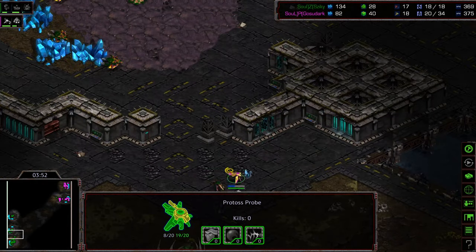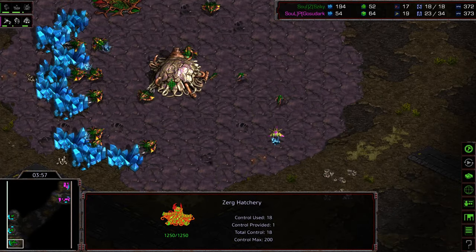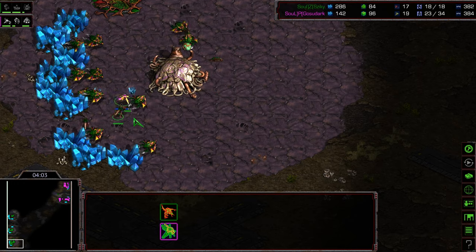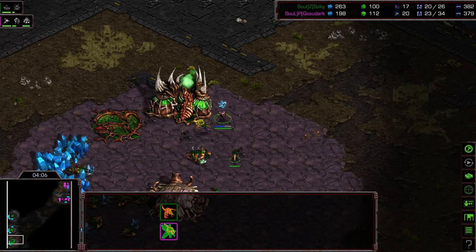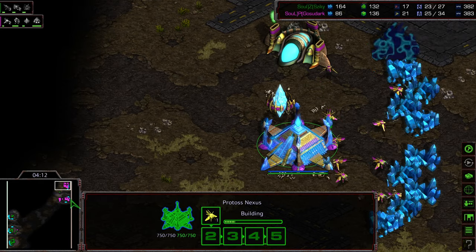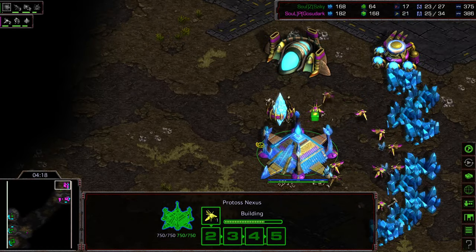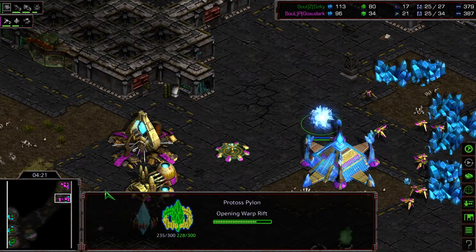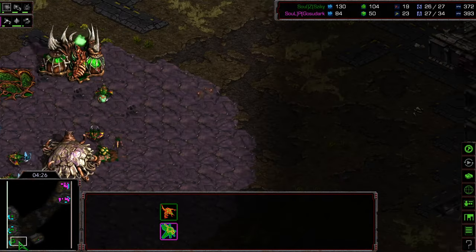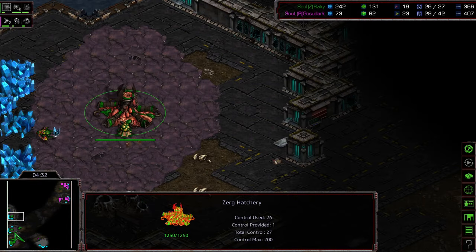Now Gosudark is seeing that lair morphing in. This indicates towards potentially three hatch Mutalisks, but the current meta is to go ahead and grab that fourth hatchery. Gosudark is doing a fantastic job keeping the probe alive, putting on a clinic. One Assimilator is up, Cybernetics Core warping in, no second gas — so I believe he's just going to try Stargate into four gateway and potentially a Zealot timing as a follow-up. That probe going to back out, maybe hunting for the third base, cycling to the nine o'clock location.